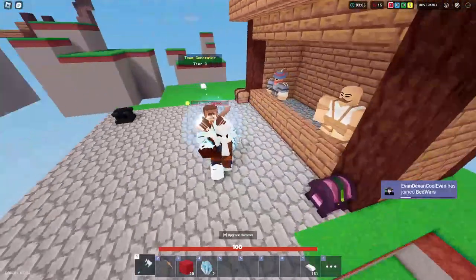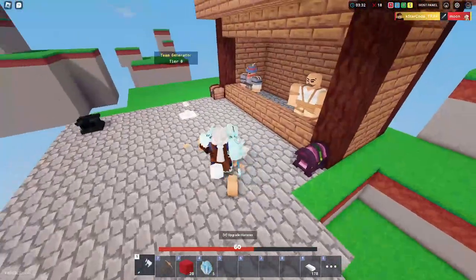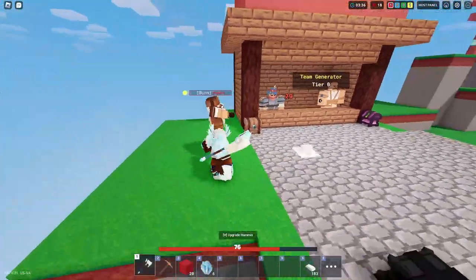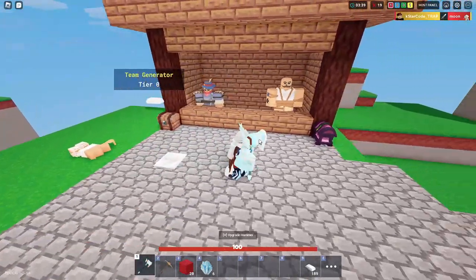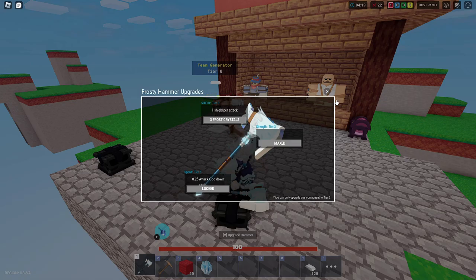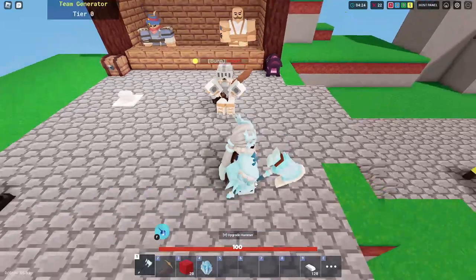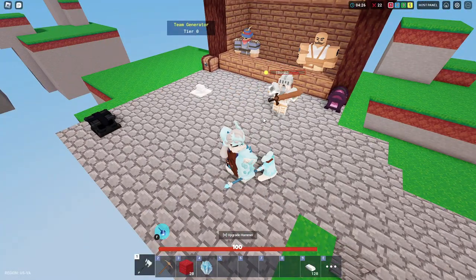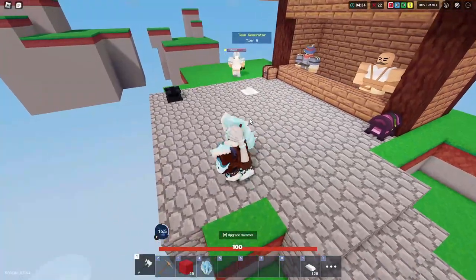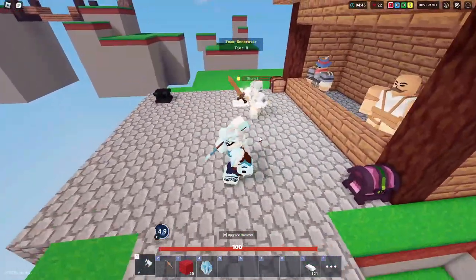Now I'm doing 40 damage - see how fast I can hit! What you need to do is level up attack speed first and then level up attack damage. With two levels you can combo somebody really good with this hammer. We got enough, let's go ahead and max damage - what?! There's an F ability, we're gonna go ahead and use it.